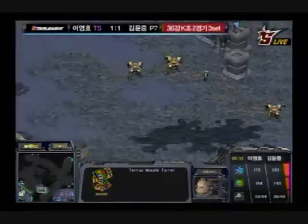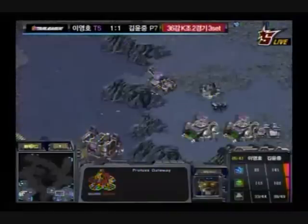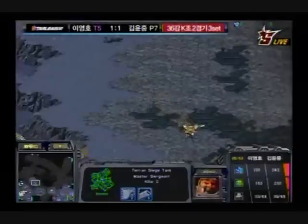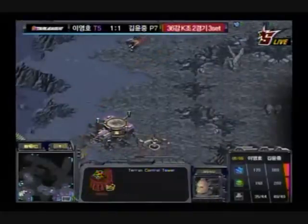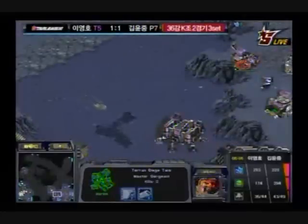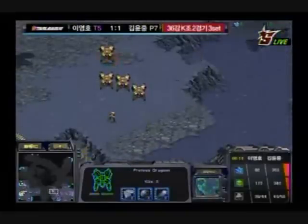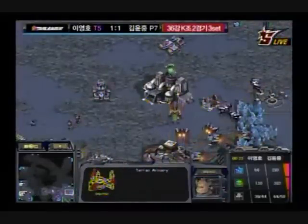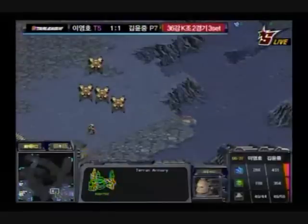Flash has siege tanks out and is playing much more defensively. This is what I think of when I think of Flash — not super aggressive play, but defending perfectly and getting out enough troops to push in with a monstrous force. That's what he's going to do here if Shuttle can't break through the initial tank line. Shuttle's observer is going to see those two siege tanks and realize it's not really worth risking all his Dragoons trying to snipe one of them, so he's just going to hang at the choke for now.